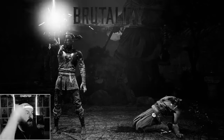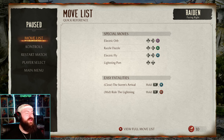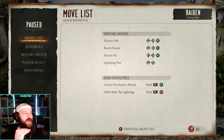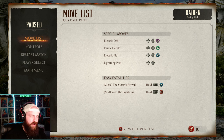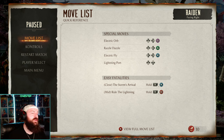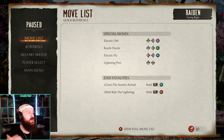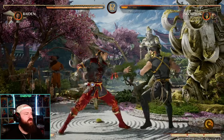One side note: your opponent cannot be in the air for that brutality. For example, if they're falling down from an air combo, you can't do the uppercut — they'll just go flying. They have to be on the ground. It doesn't say that in the description; I wish it would show in the requirements something like 'opponent has to be standing.' That's just a small note. So if you try doing the uppercut in a combo when they're falling, it's not going to happen.